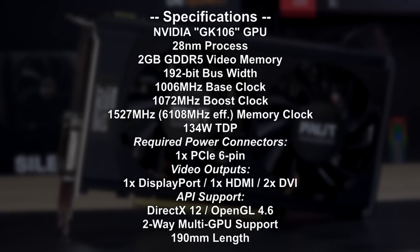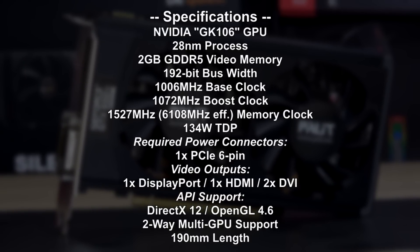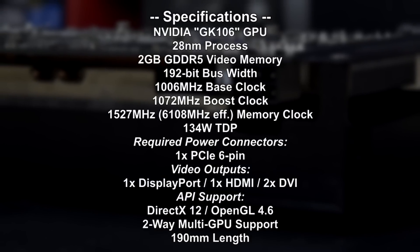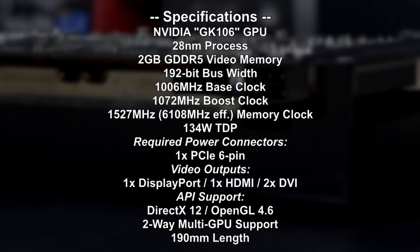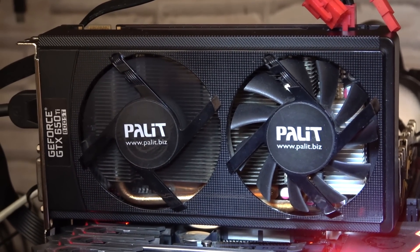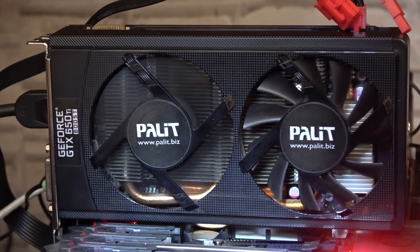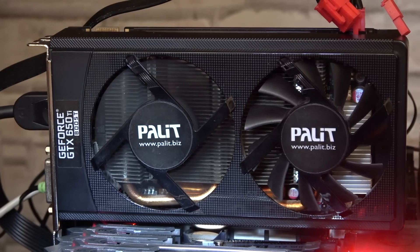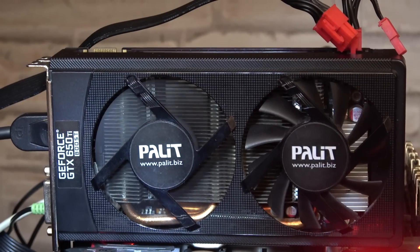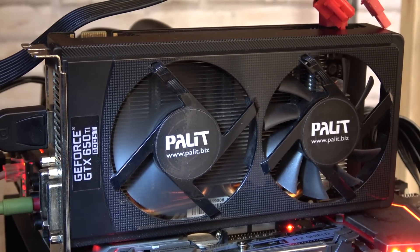This Kepler GPU is equipped with 2 gigabytes of GDDR5 video memory, features a 192-bit bus width, and is clocked fairly high. The TDP is at 134 watts, so a 6-pin power connection is a must. By the way, I did notice one fan doesn't spin up — it spins up for a second when the system powers on but then stops, while the second fan works perfectly. Either the fan is defective or the GPU's fan controller has issues. I did increase the fan speed to make sure there's no overheating.